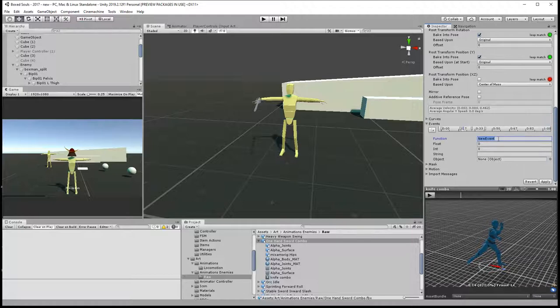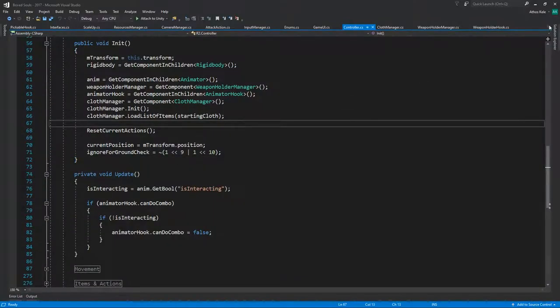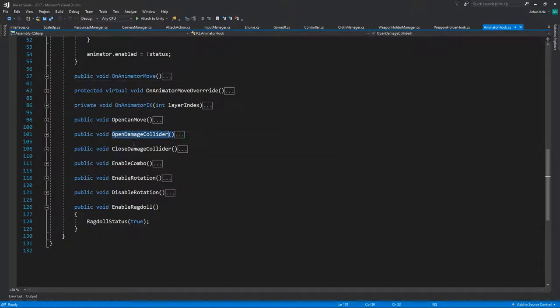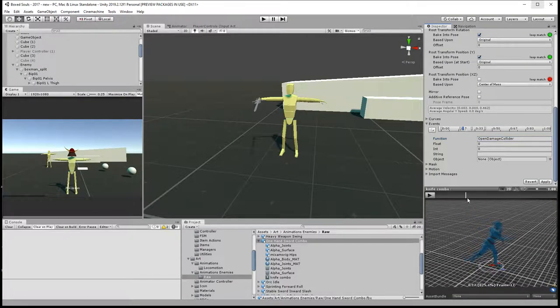Okay, open damage collider. Let's check our animator hook for the event 'open damage collider' and 'close damage collider'. Because this is a combo, we probably could just keep this going.